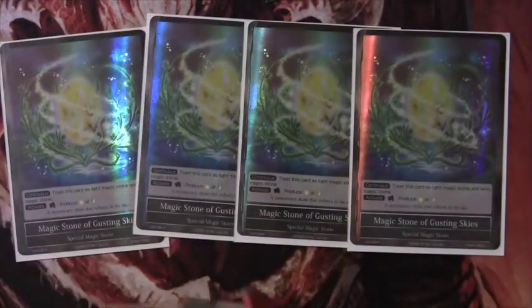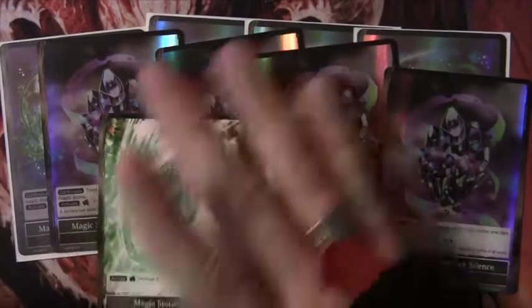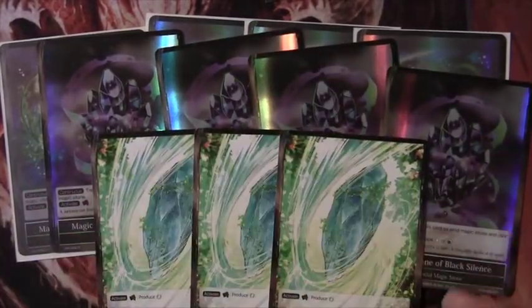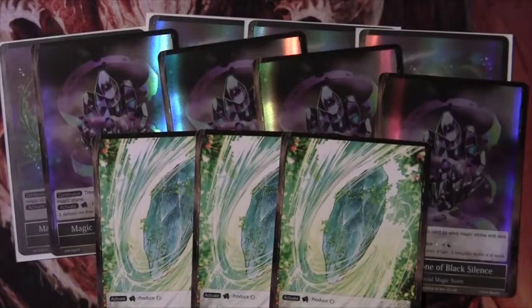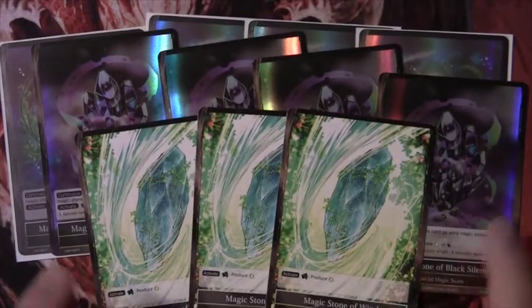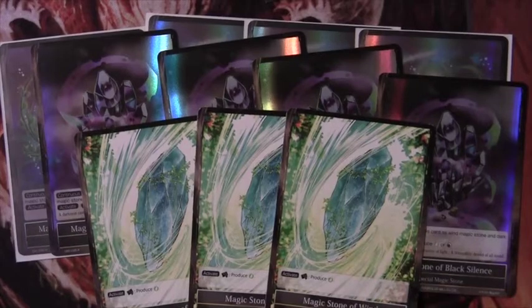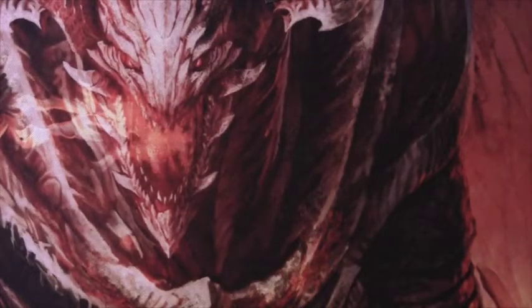The stone lineup is four Gusting Skies, four Black Silence, four basic Black, and three basic magic stones of Wind. We run Gretels in the deck — green is obviously the counter engine, so we always want to hit our green stuff with Gretels, and then the black, yellow, and white to be able to play cards like Mephistopheles and the darkness package.